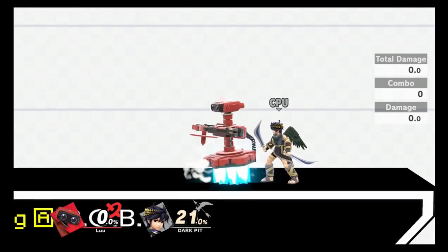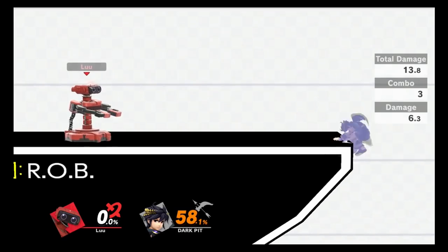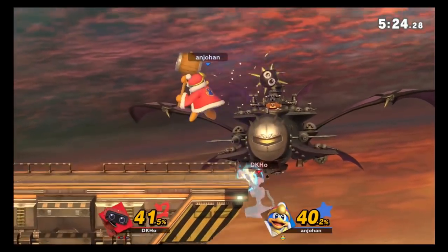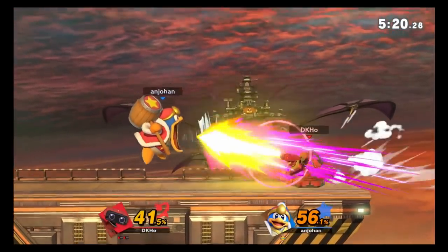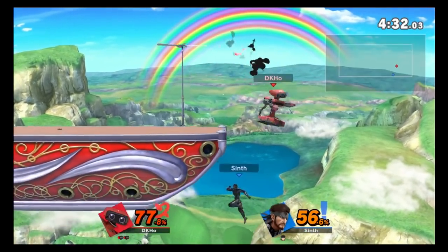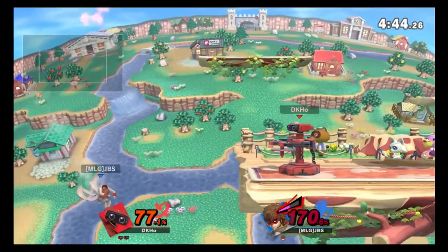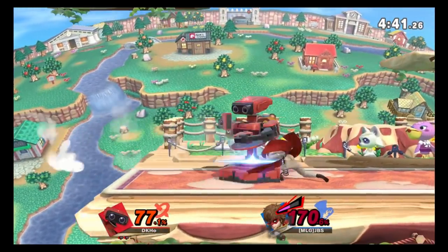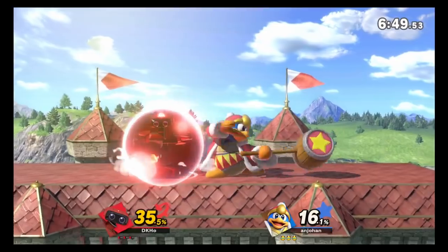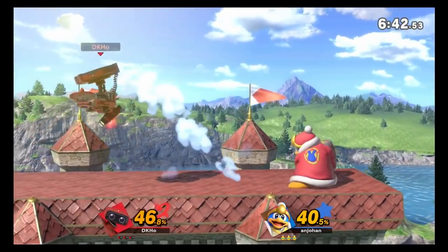However, this leads on to using buffered item holds to apply unexpected shield pressure or catch your opponent off guard. For example, in this clip I was able to use a buffered down tilt out of my ledge get-up while holding the gyro to stop my opponent's attack. Here I was able to get a buffered forward tilt out of nair to catch my opponent off guard. I am already trying to incorporate these tricks in my play, like with this buffered forward smash to surprise my opponent because I'm still holding gyro. Or how about these buffered down smashes I'm getting out of my rolls — my opponent will need to keep on his guard at all times because despite holding gyro I'm still smash attacking.